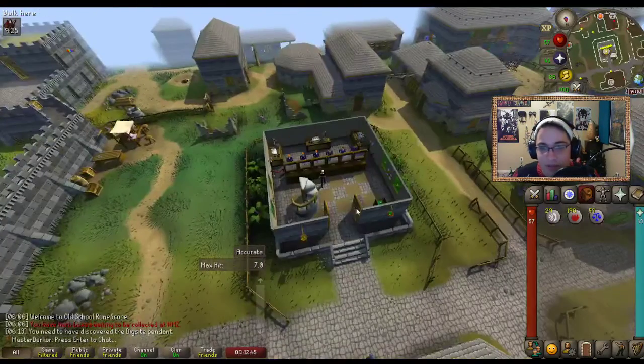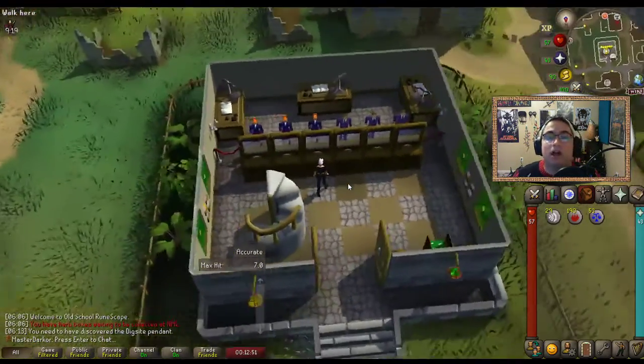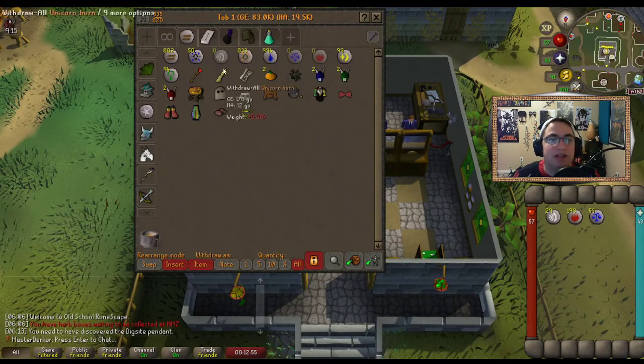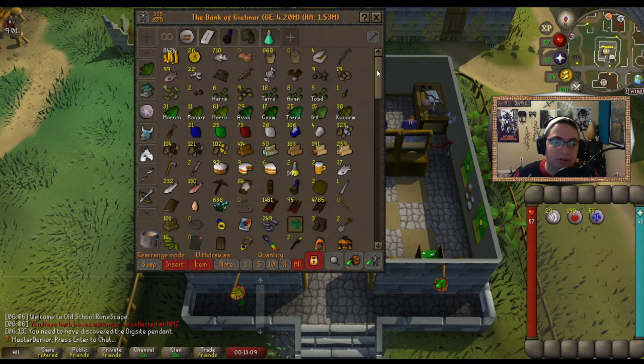We've got to get two more quests done before we can just do the grind to get to Fossil Island, which is going to be great. We absolutely positively want Fossil Island as soon as possible. Another thing I've done that the stream doesn't even know yet is I've changed what Bronze Man mode plugin I'm using. Hopefully this one won't lose my items as easily.